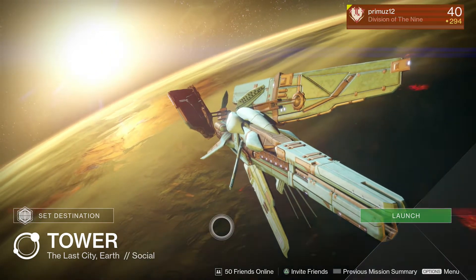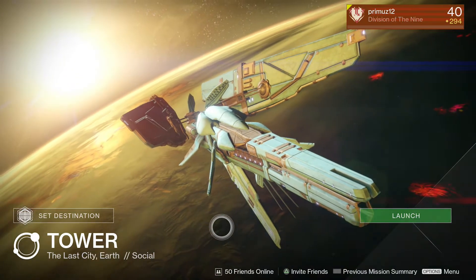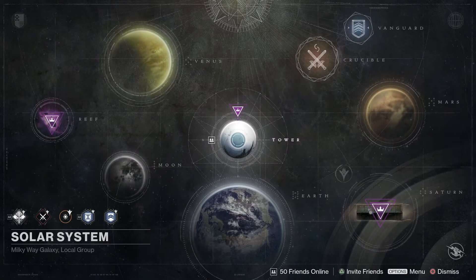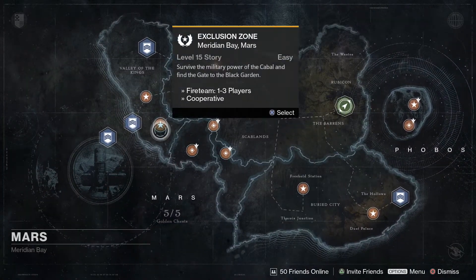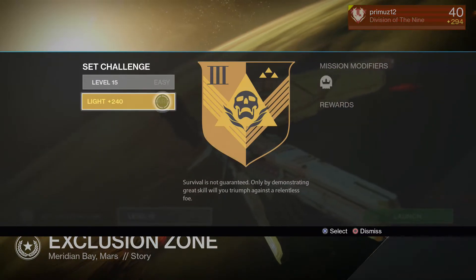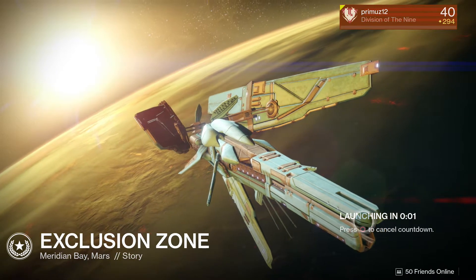Hey guys, it's your boy PrimusLG here and today I'll be showing you guys how to do the Vanguard bounty missions that say go kill Cabal Ultra slash majors — it's going to want you to kill 10 of them. What you guys are going to want to do is this as fast as possible: go to Mars and go to the Exclusion Zone, but you have to do it on 240 light, not the easy level 15.